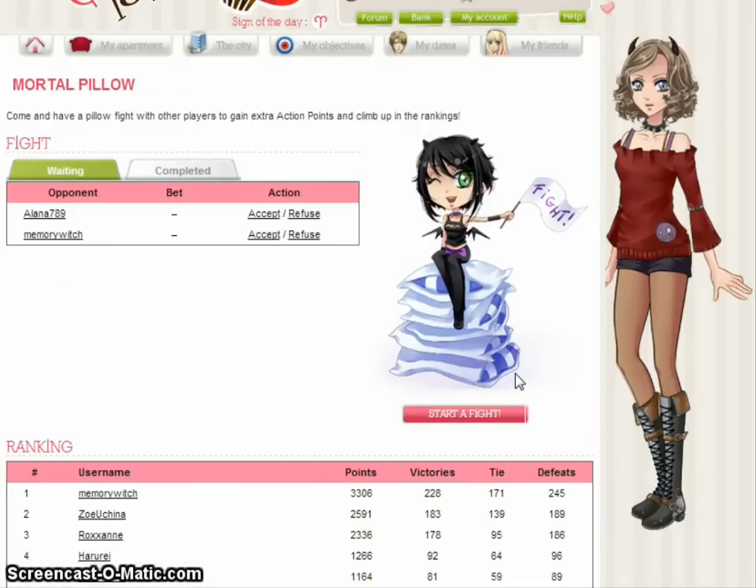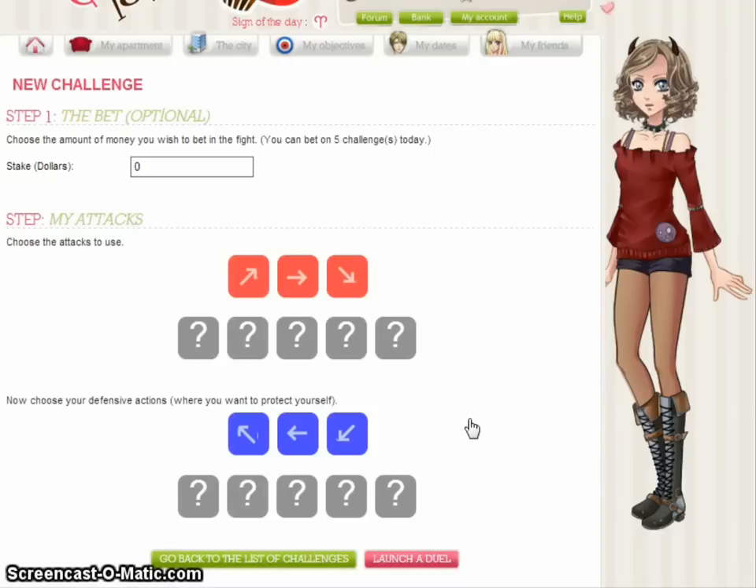To start a fight, you go to 'Start a Fight' here. You have your attacks — these are the ones you're going to be sending to the person receiving your request — and this is how you defend yourself. You could just do any random attacks you want, or you can observe what other people are doing with their attacks. When I used to play Mortal Pillow all the time, I would find patterns that people used with their defenses and attacks, and I would often do the opposite to get more points. Once you have it set the way you want, go to 'Launch Duel.'